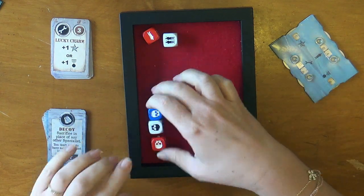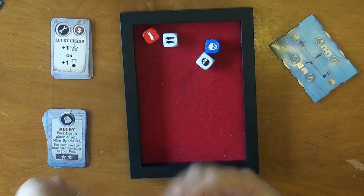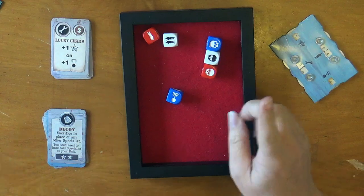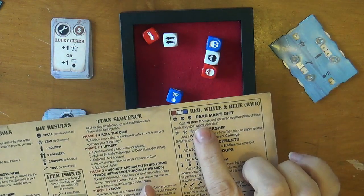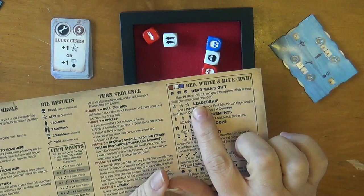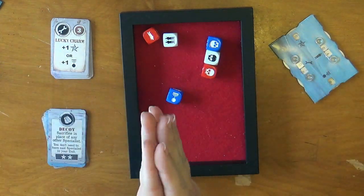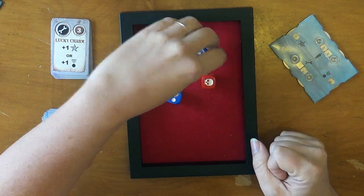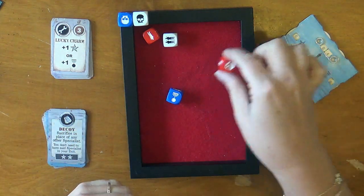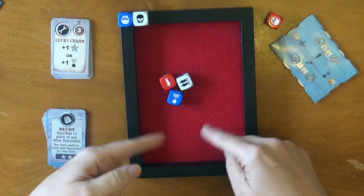Already I see we have a red, white, and blue with skulls. Normally skulls are horrible — what they do is cancel the result of a die of your choice. However, if you roll a red, white, and a blue skull, you've achieved what is called dead man's gift: gain 20 item points and ignore the negative effects of the skulls — they don't cancel other dice. So let's take it! I'm going to lock these two. I can choose to save any other die I like, so I'm going to save this one, and these three I get to re-roll. More skulls on the second roll — don't need any more skulls. This is my third and final roll, I'm going to be stuck with these results.